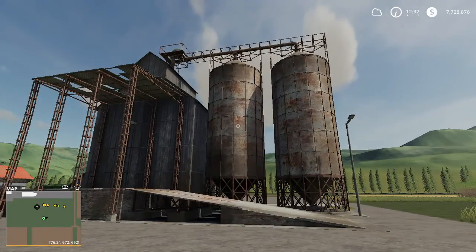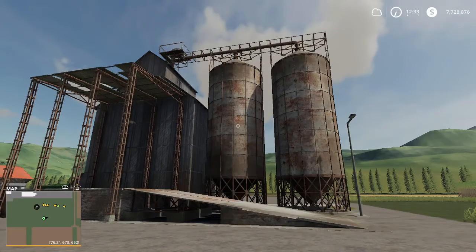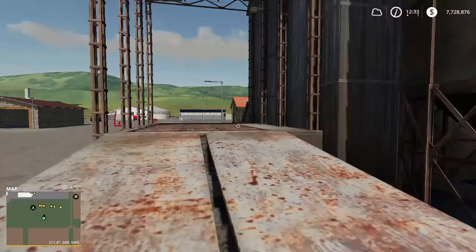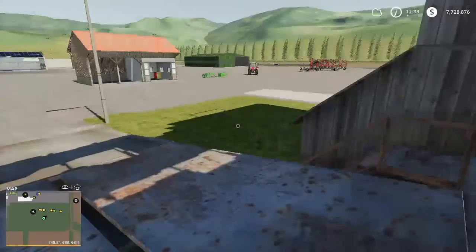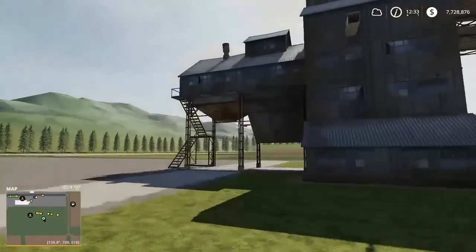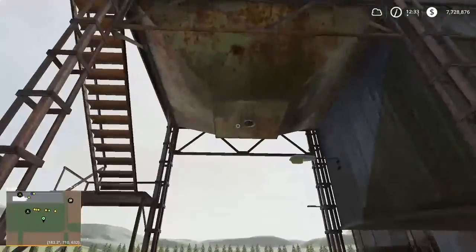Next up is the old storage multi-fruit — a large old silo for storing all types of fruit. Requires a floor space of 45 by 35 meters. Price of $48,500, daily upkeep of $40 per day, capacity of 1.2 million liters. You load crops in from the top and retrieve them from the side.